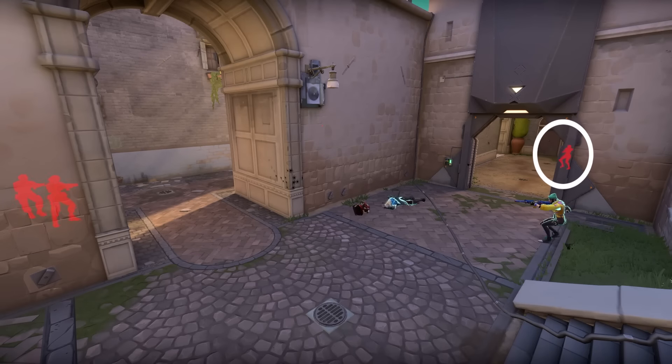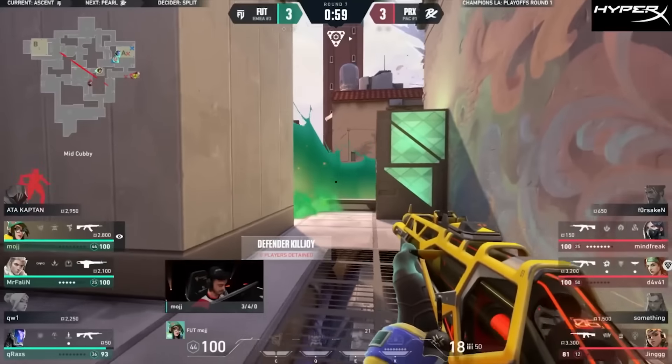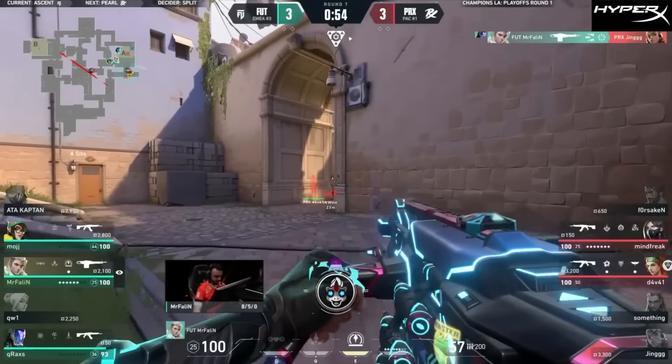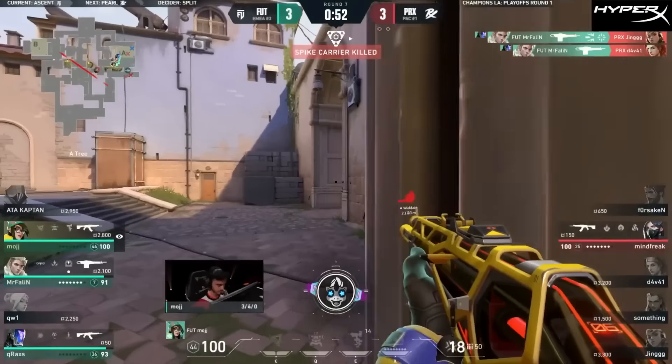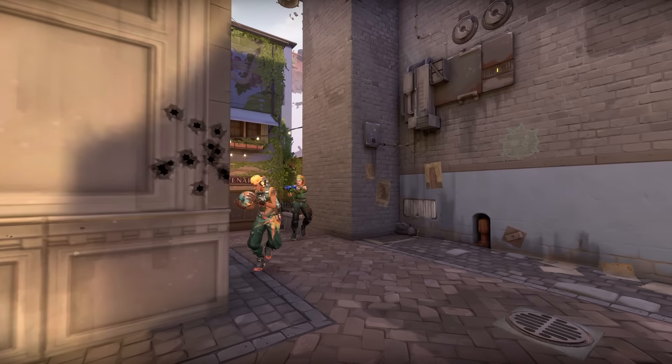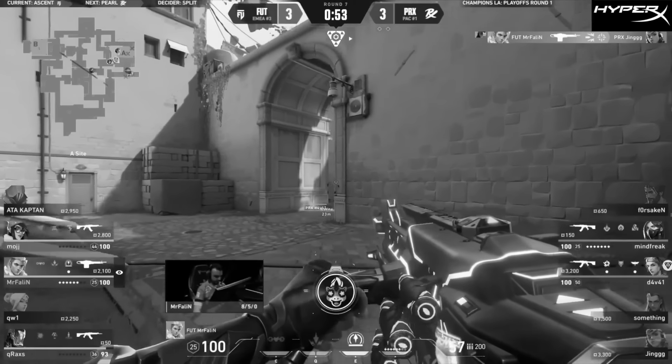He's going to backstab the defenders as his teammates go for the re-hit, but it looks like Moj might be expecting this. Mindfreak trying to work off the back of that, and he might catch up with the back of Mr. Fallen — gets two! And that's gonna be the spike drop. Paper Rex just needed to stay alive and provide a distraction for their Viper, but got mowed down by the Odin instead.